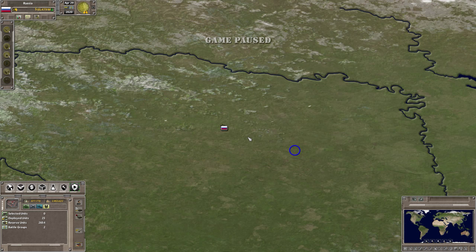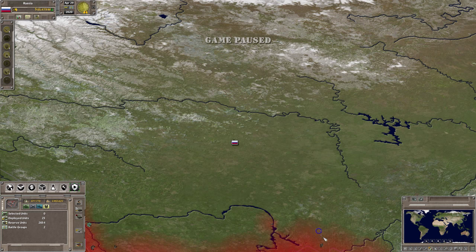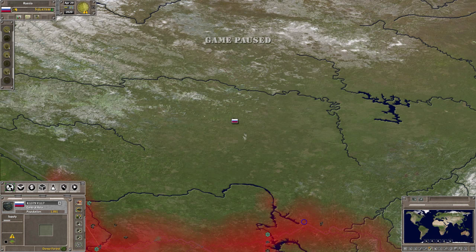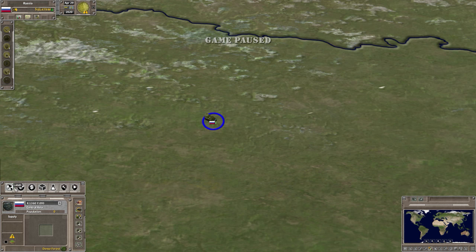I'm in Russia — it is an unsupplied area. You can see the areas down here have supply. Click on the land tab: 39% supply down here, but where I'm at right now this motorized engineer unit is idle, and the land tab where this unit is sitting shows zero supply.